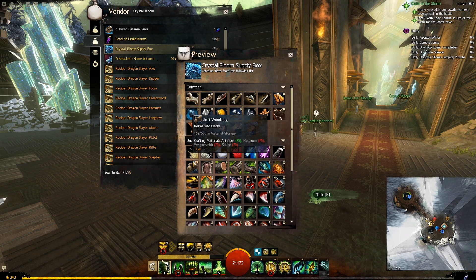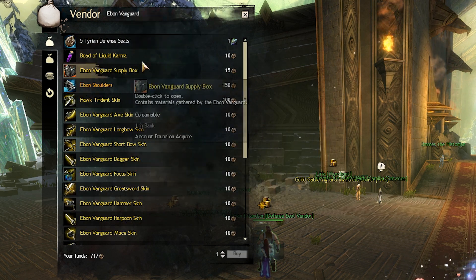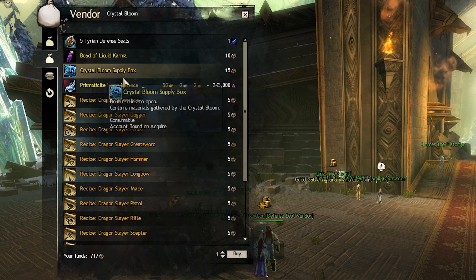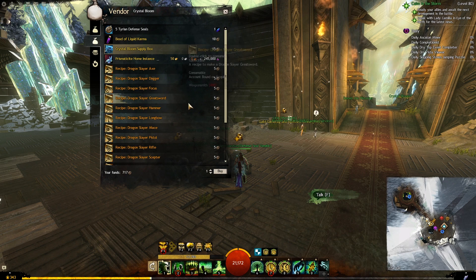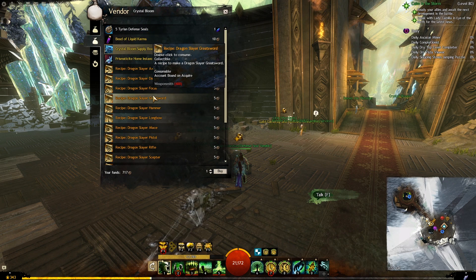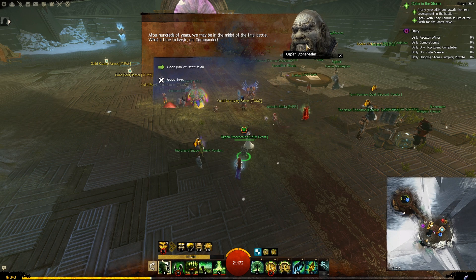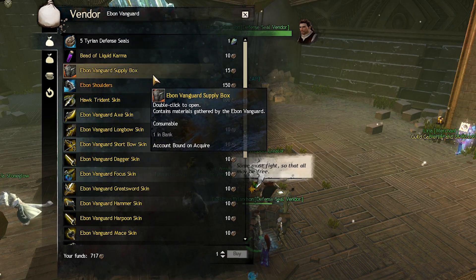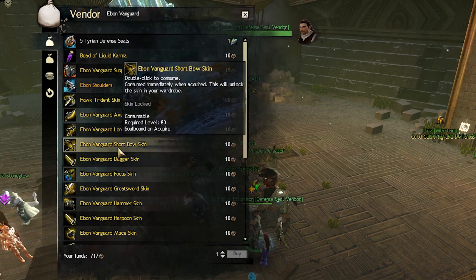The numbers you see on those items are the minimum that you will get from them. There are two tabs — the first one is for items from the Ebon Vanguard faction, and the second one is from the Crystal Bloom. Those were the two factions we helped before this chapter, so you will only find items here from factions we have helped in the past, not the one we are currently helping. Right now we are helping the Dwarves, and whenever we move on to the next faction, you will most likely find the Dwarf rewards back at the Defense Tyrian Seal Merchant under a third tab. The main item we want from this merchant to make as much gold as possible will be those supply boxes.